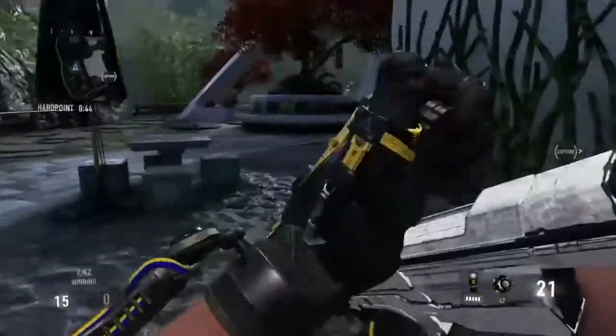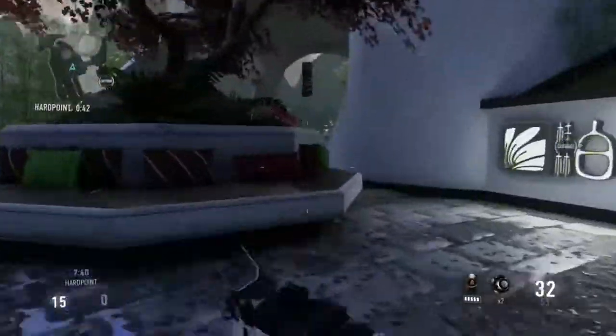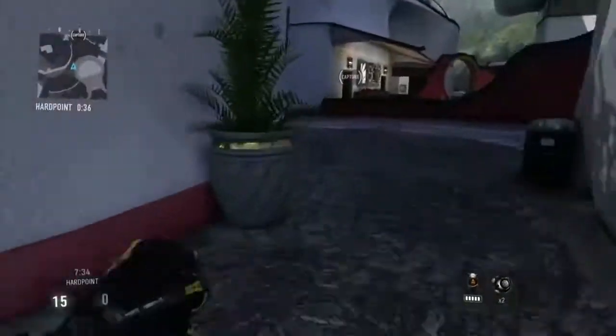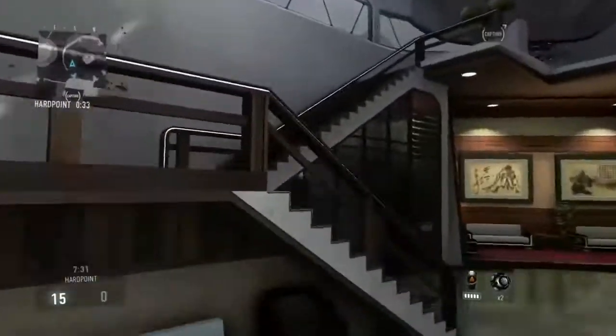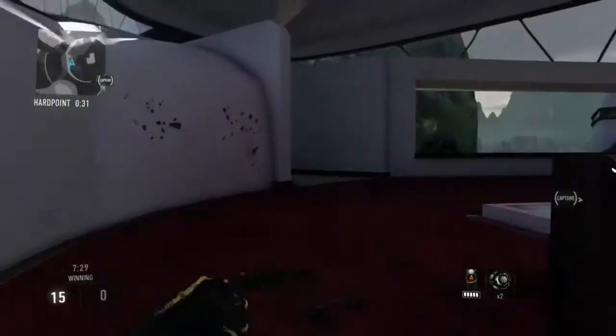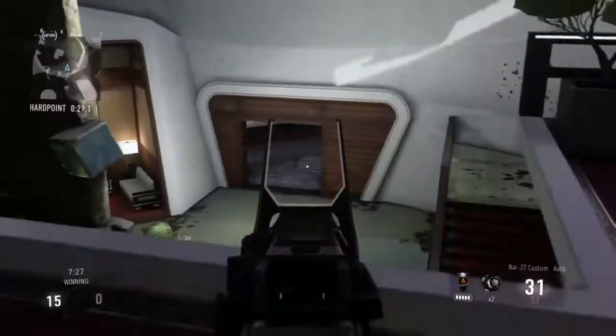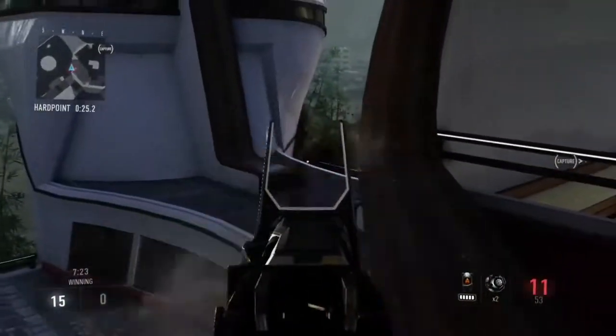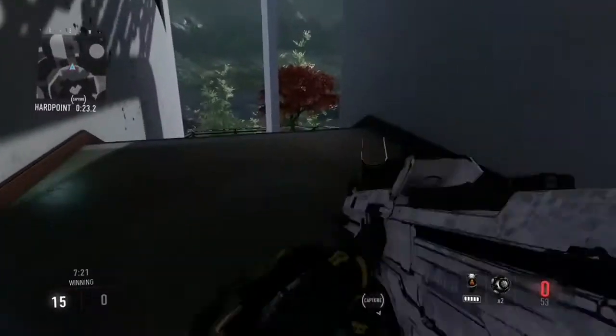We're going to push now to the last hill, which is top red. We cut through that for the second hill, but that's actually where the last hill is — it's up top on the staircase. This hill is really easy to hold in my opinion, as long as you're keeping the spawns over here, you can lock it down completely. Have one guy stay below to watch everything, and one guy right here just checking that back.